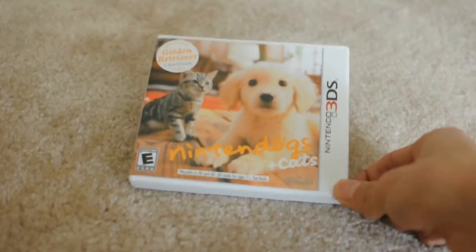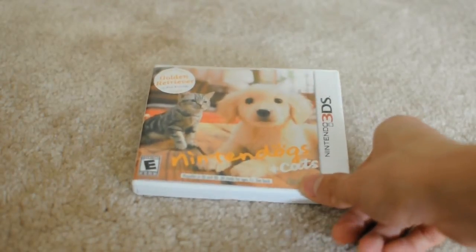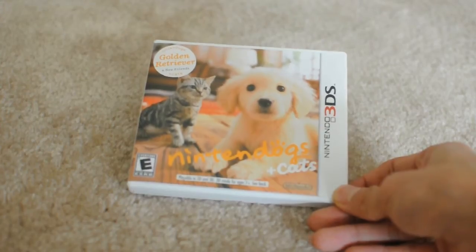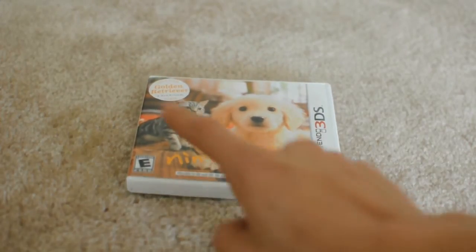On the cover it shows the fact that you can get a dog and a cat now. It says playable in 2D and 3D modes, 3D mode for ages 7 and up, developed and published by Nintendo, and it's rated E for Everyone.